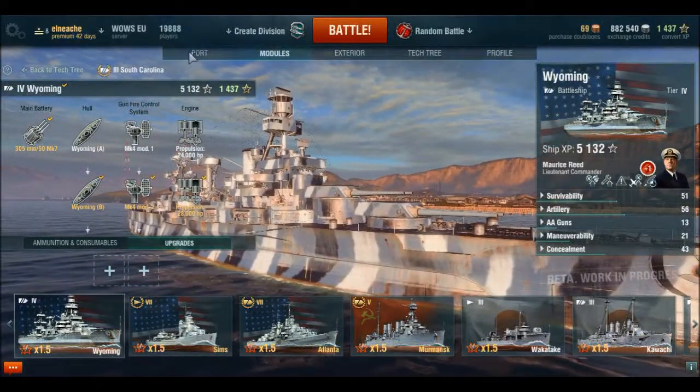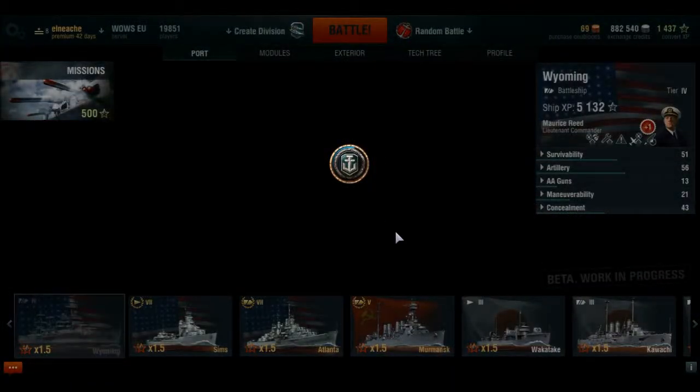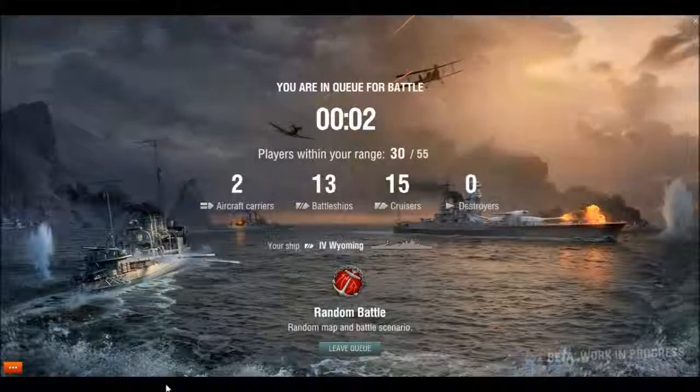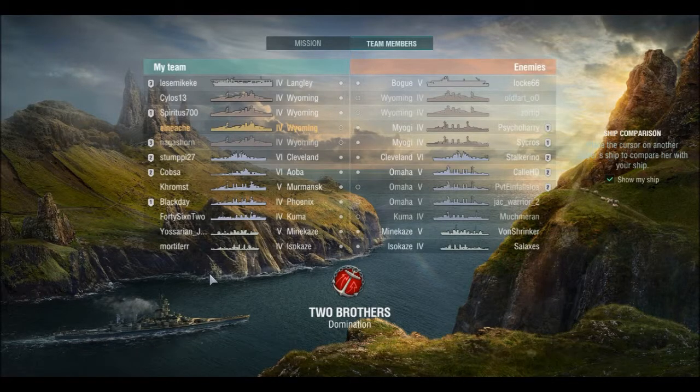That was a quick run through the dock — let's head out and see if we can do any good. We've been put in a tier 6 match: two tier 6 ships on our side, one on theirs, so tier 4 to 6. I'm a bit of a small fish, but the only things higher are destroyers, cruisers, and an aircraft carrier, and I don't think I'll be too worried about those unless they come for me.